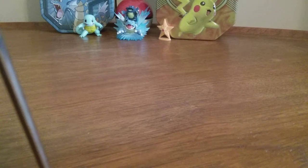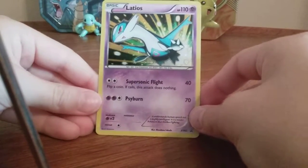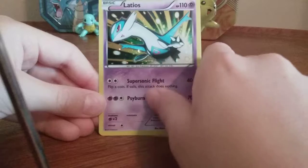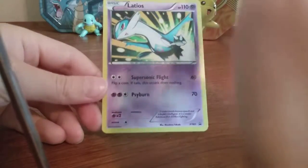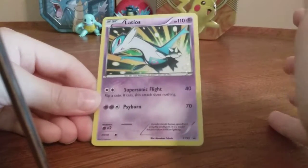This box is a little stinky. The card isn't broken. Here it is — so that's really cool. It's a Latios holo. It has Supersonic Flight: flip a coin, if tails the attack does nothing, 40 damage. And Sideburn for 70 damage.